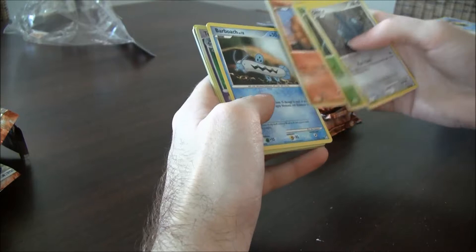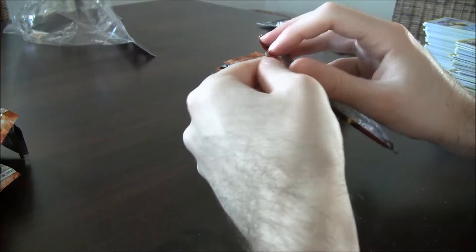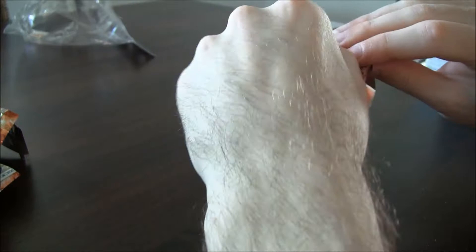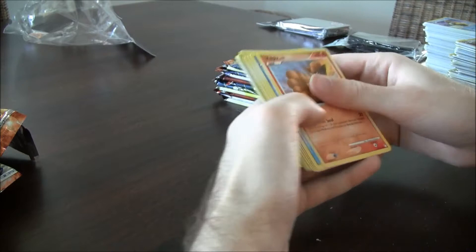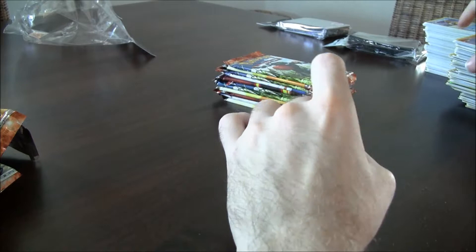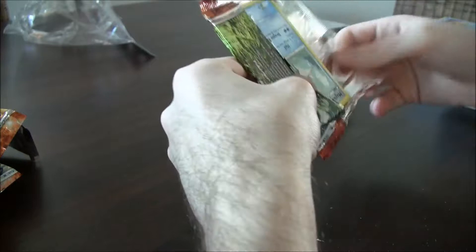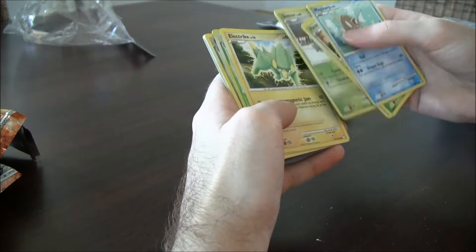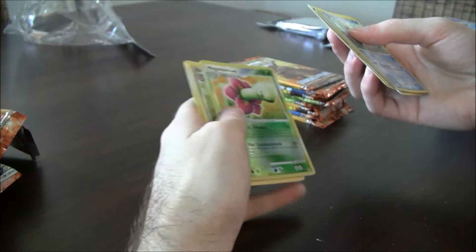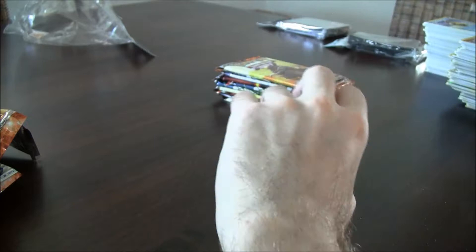Toxicroak — that's bad. I have a reverse one anyway. I think I got a Honchkrow. I really wish it was a Garchomp or something. Meganium — oh that's good, I forgot this was in the set. This is another one of the rare holos I had from the past from this set. I have one of these, now I have a reverse too, so it's not bad. Kind of good actually, good art-wise.